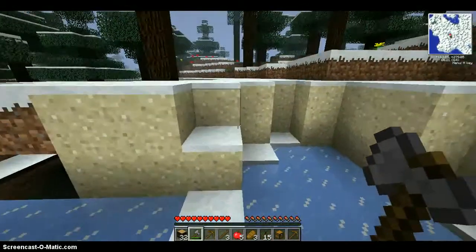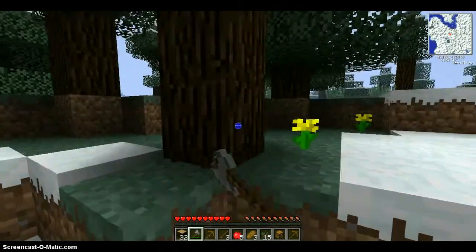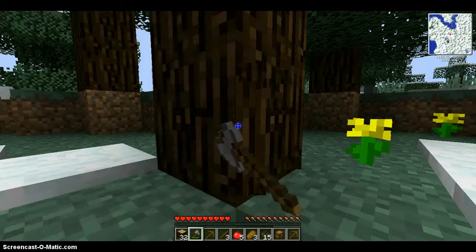We've got a little ice rink right here. It's pretty sweet so far. We've got a nice world. I've got to remember where my house is, though.